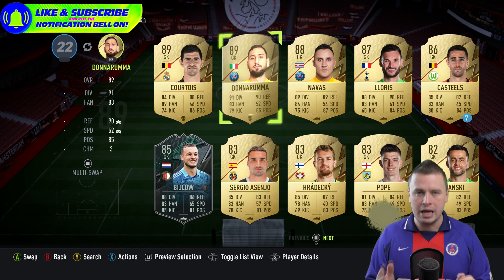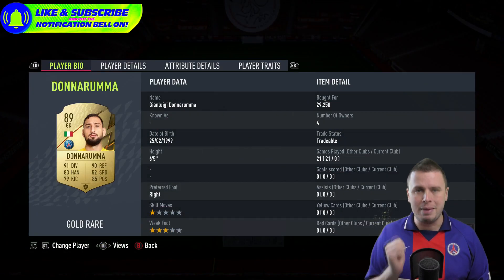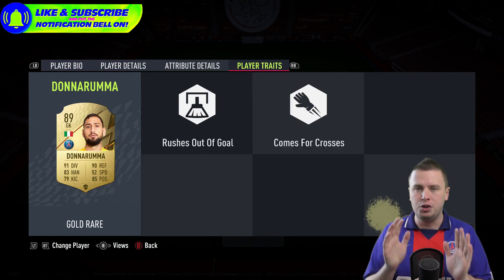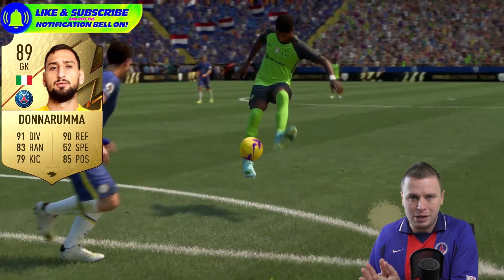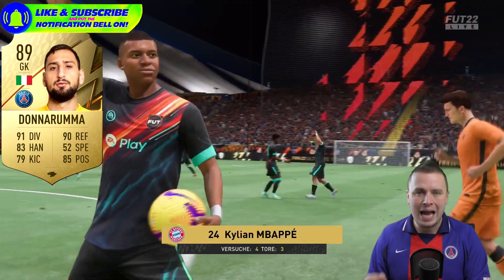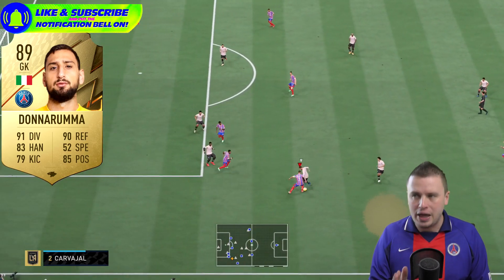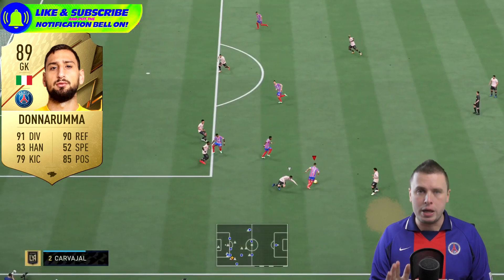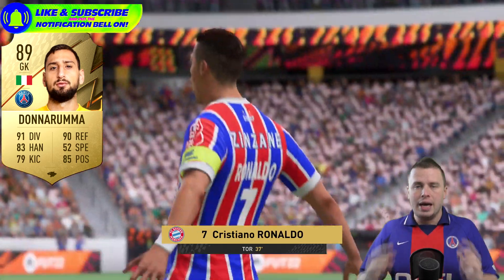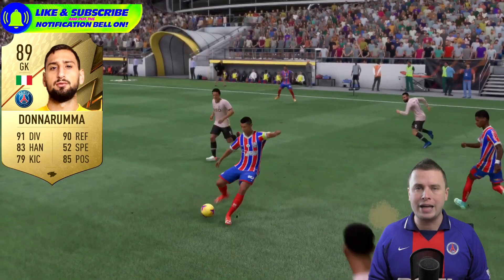Kicking it off with the goalkeepers — I'll tell you how to keep this team within 100k and how to spend 250k. You can go for Navas for the cheap version, or you can upgrade with Gianluigi Donnarumma. Donnarumma is slightly better than Navas — his reflexes, his reach, his diving — it's all top notch.